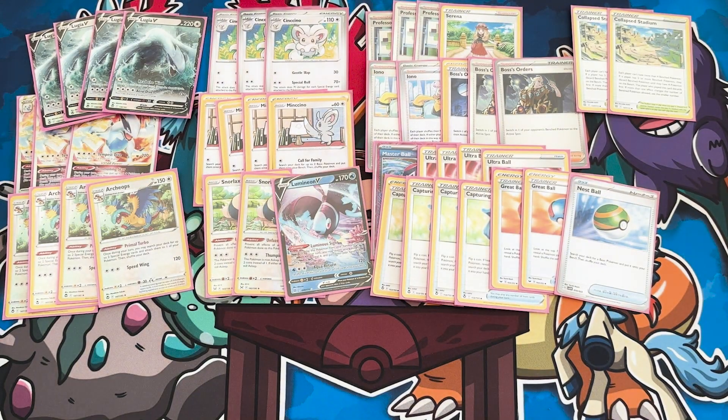Finally in terms of trainers, we've got two Collapsed Stadium. Get rid of those Lugias — mainly also to get rid of Lumineon — so this deck can focus on where I think it is strongest: just being a single-prize deck.